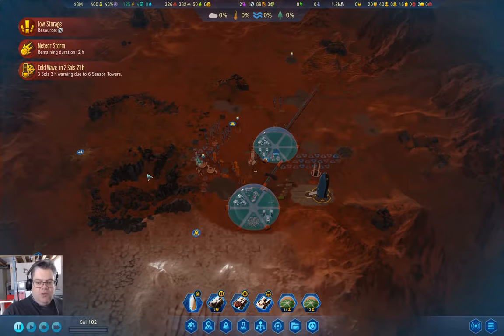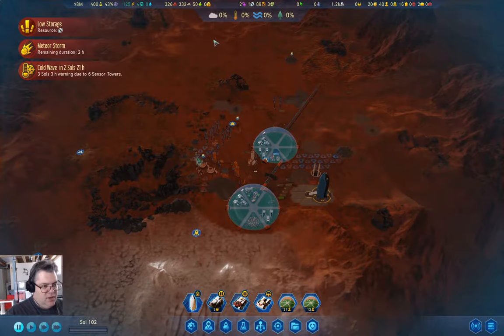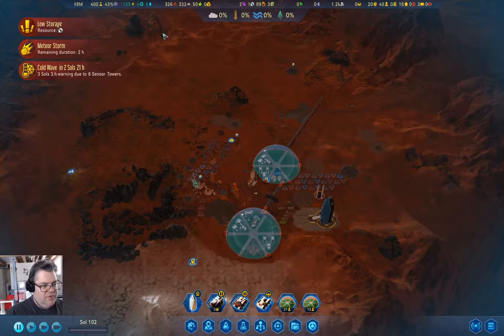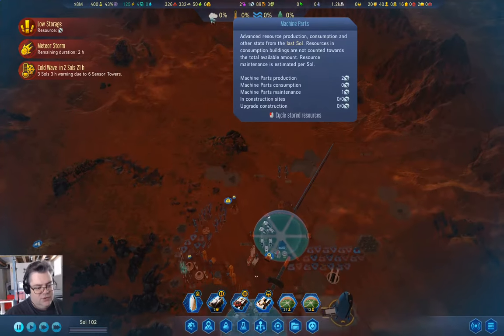Hey everyone, welcome back to Surviving Mars — Freedom City 1165, that's the difficulty rating. We have a cold wave coming, a meteor storm going on, and we are researching rapid sleep, which may or may not be useful. We also have a shortage of machine parts which we need to sort out.